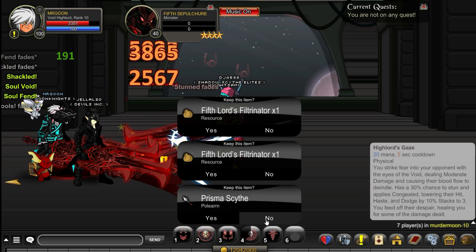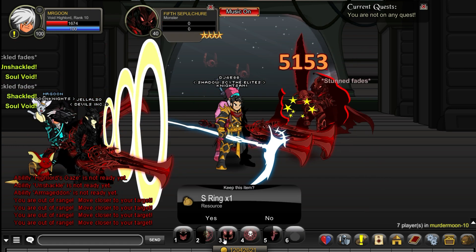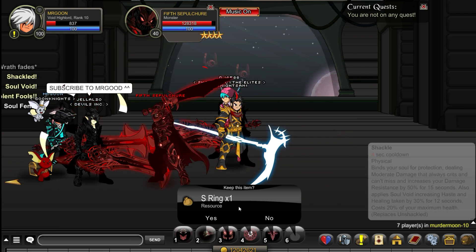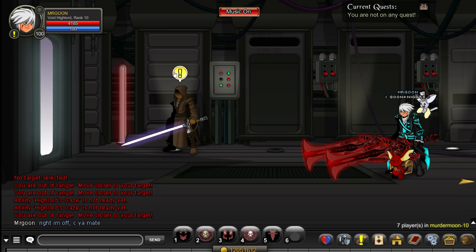Then you're going to want to come along to 5th Sepulcher, the boss in this map, and you're going to need to get 2 drops from him. You are going to want to get your hands on the S ring and the 5th Lord's Filtronator — you're going to need 15 of each of those, so make sure you don't move on until you have enough of them farmed up.